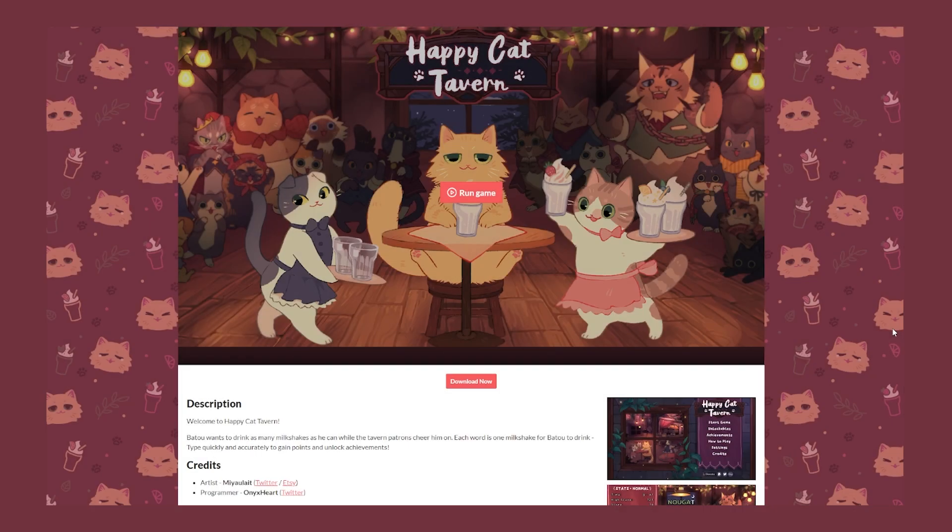Hey folks, welcome to my journey of just finding random free games on itch.io that are the cozy variety. This game is Happy Cat Tavern. I believe this game is just a typing game, and I need to get my typing practice on. I fat finger on my keyboard — it's essentially when you type things and you misspell things. I need the practice. Happy Cat Tavern, hopefully it's gonna help.